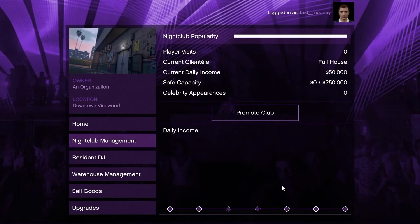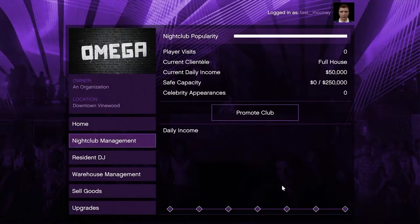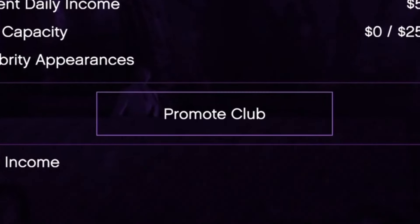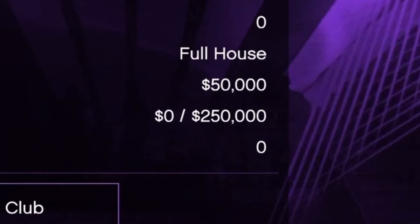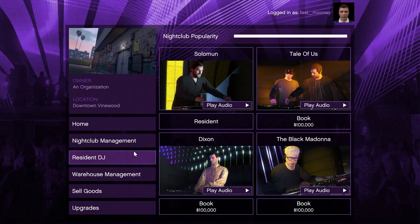Your goal for this business is to keep the popularity up as much as possible. You can do this by clicking 'Promote Club' which gives you a mission to keep your popularity up and increases your daily income. In the safe - I'll show you where it is in a second - you can earn 50k every 48 minutes, so you can really just go AFK as long as your popularity is up. The capacity for it is 250,000.